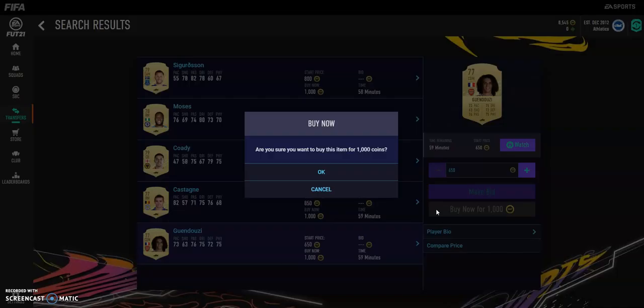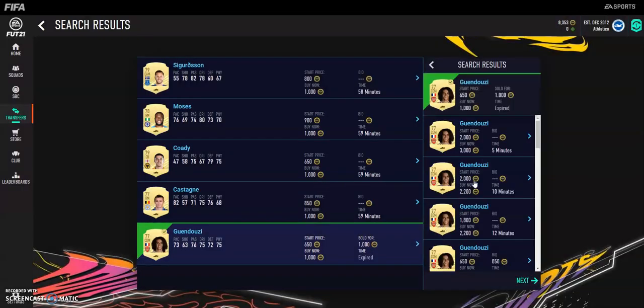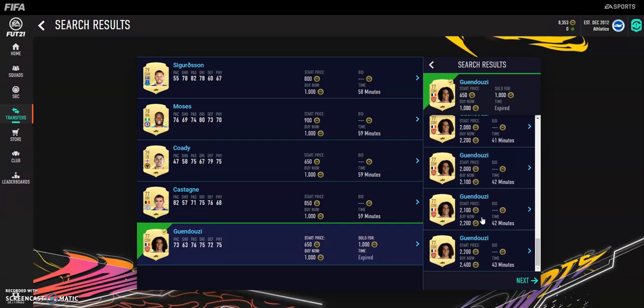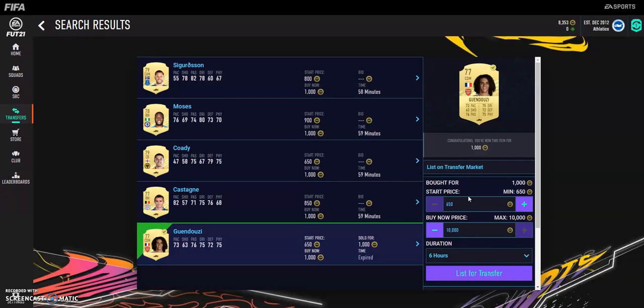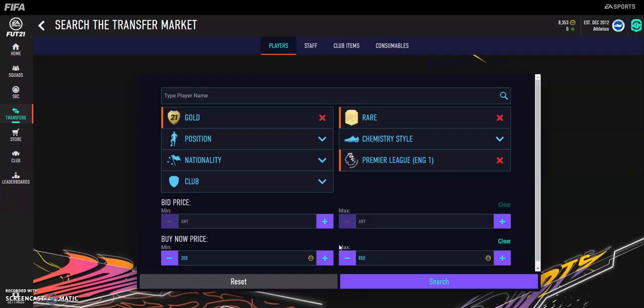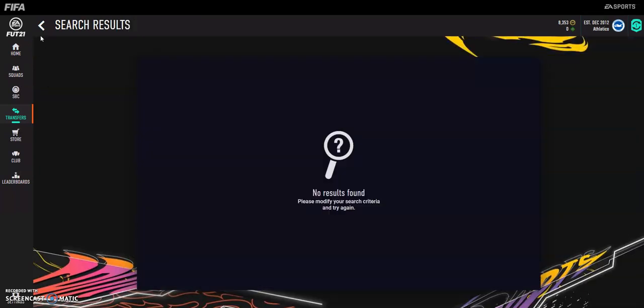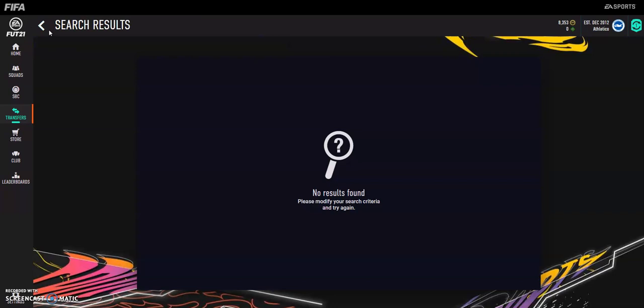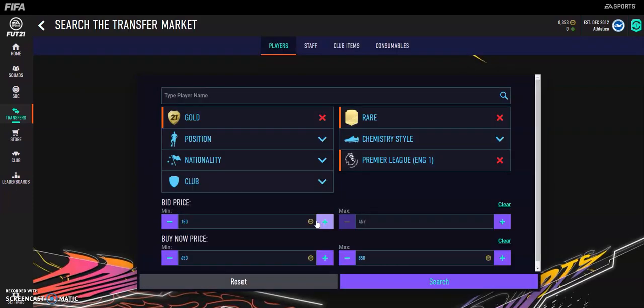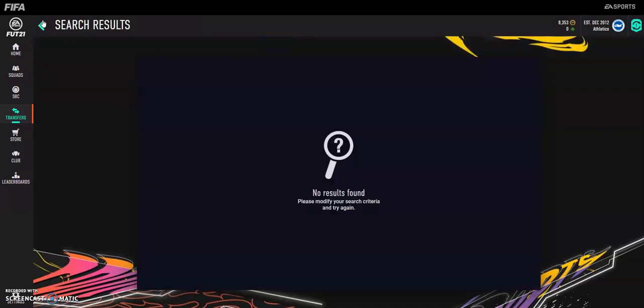For example, Gwenduzzi comes up — that's a bargain. He's literally 1.7k. That is a perfect example of the sort of card you want to buy. You want to relist him at around 850 minimum and sit and snipe deals on these cards. With a few k left, buy those big players and also do this. Gwenduzzi — you can make around 700 coins quick, which gives you a chance to go buy two more cards after.